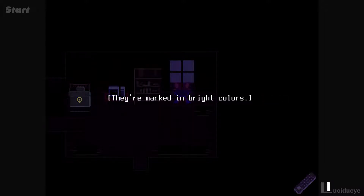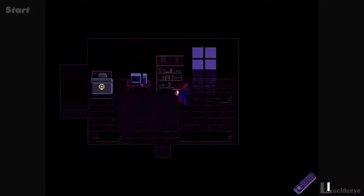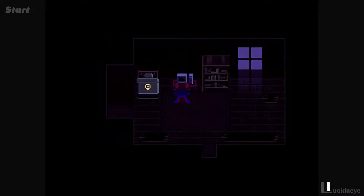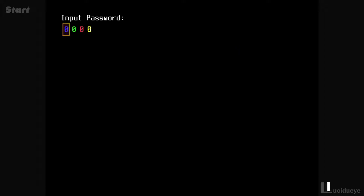They're marked in bright colors. Dusty books - it's too dark to read in here, of course. Switch on the computer. Input password. So the passcode here is six, nine, three, one - I'm pretty sure this is randomized. Six, nine, three, one. Access granted.